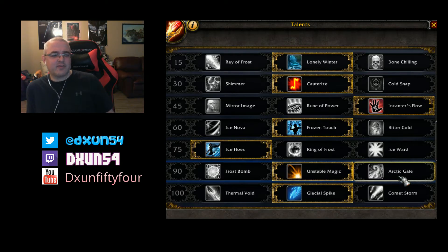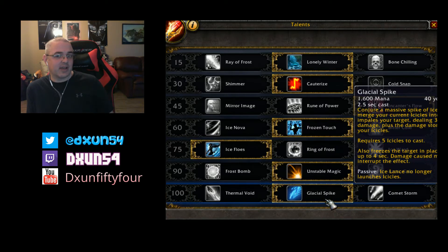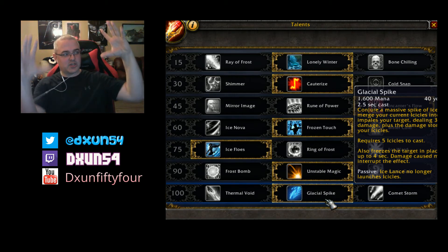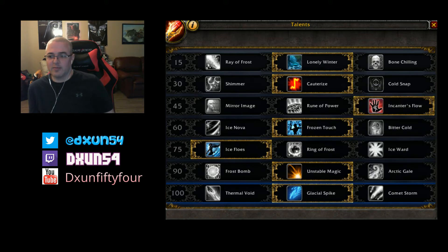Glacial Spike is insane - I'm one-shotting stuff with it. All you have to do is get your five icicles and cast it at 2.5 seconds; it combines all the icicles together into one big shard and bolts at the target. It's hitting for 430k right now and one-shotting mobs that have 79k health, so they might have to do something about that. It is a little weird because it conflicts with the Ice Lance playstyle.